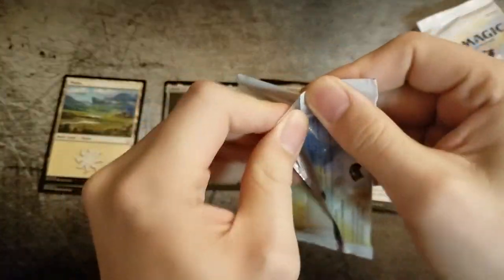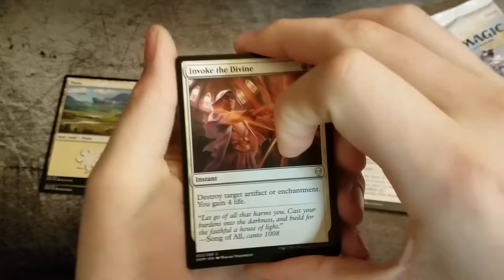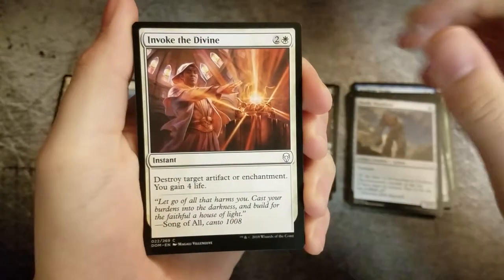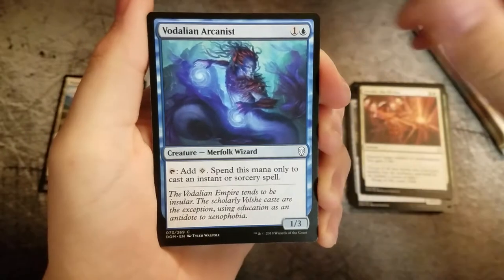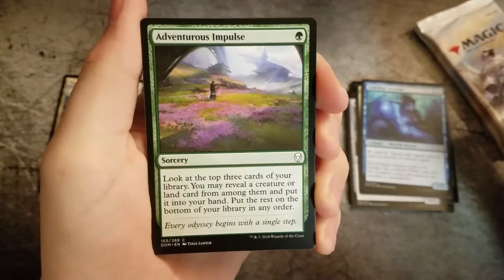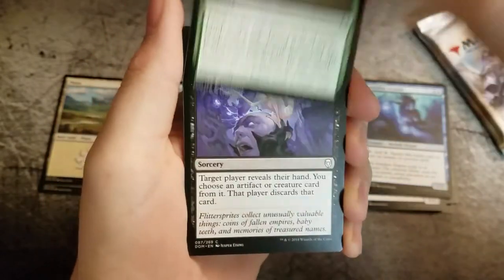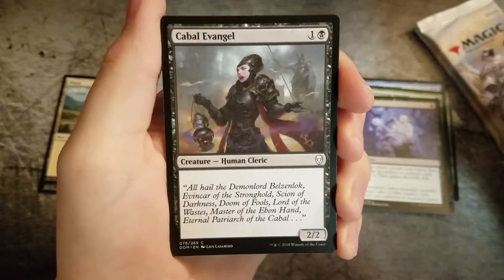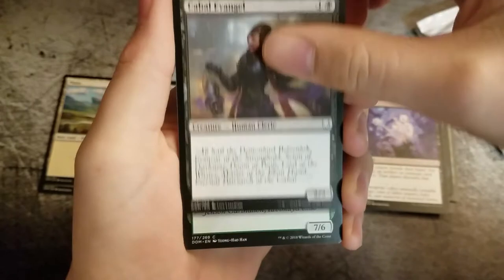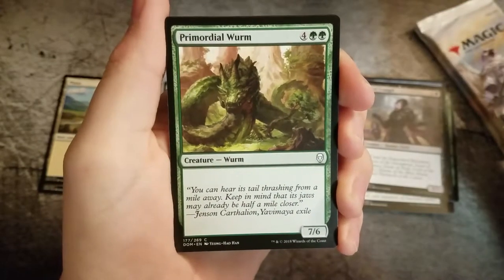Pack 2. We have Invoked of the Vine, Veldalian Arcanist, Adventurous Impulse, Divest, Cabal of Angel, and Primordial Worm.